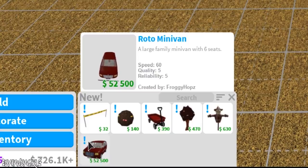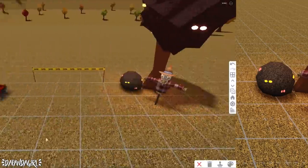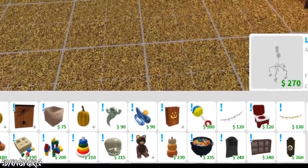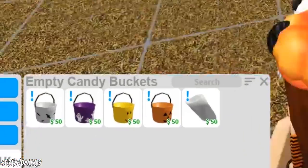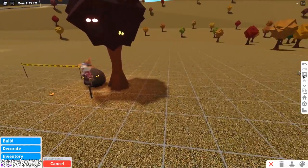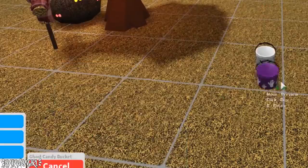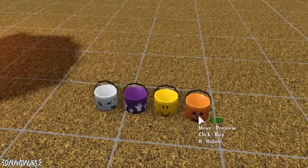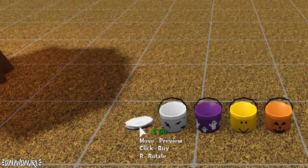The caution tape is the only truly new build item so far. Going into the Halloween section, we have a miniature pumpkin and so many candy baskets — a white one with bats, a ghost candy bucket, a noob candy bucket, and a pumpkin one. I wonder if we can fill them up.